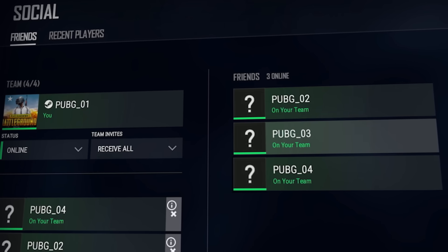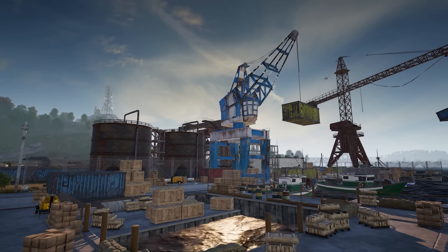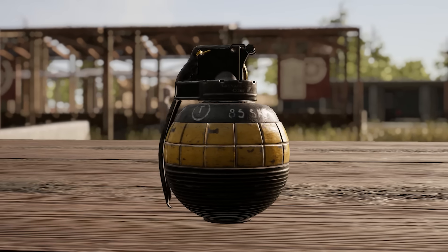We've also revamped the social screen, added two new Sennok areas to Team Deathmatch, reduced instances of hitching and improved performance, and added the decoy grenade to Karakin and Training Mode.